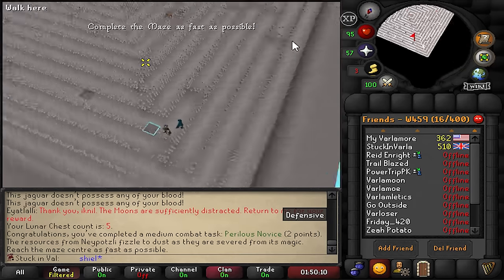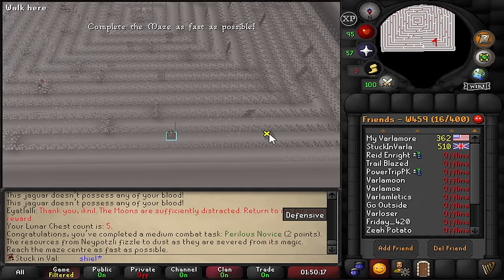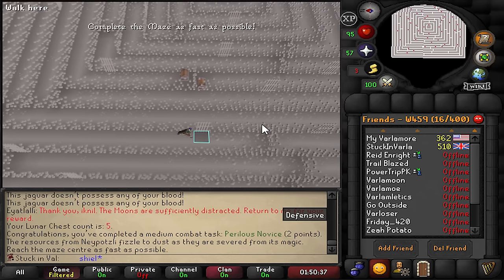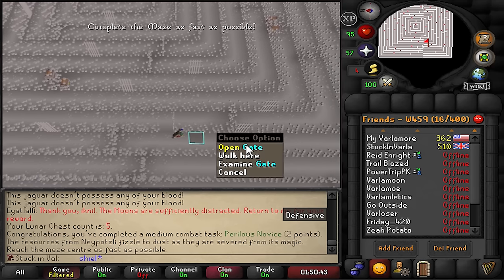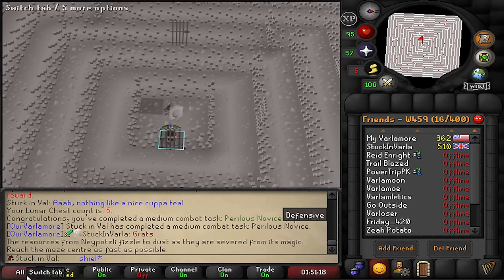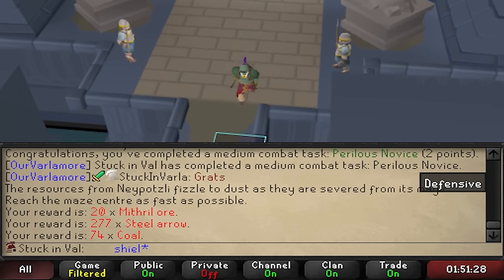A little surprise maze — we're gonna go ahead and do it very quickly. What do we need from mazes? Probably just runes. The sad thing is you can't get a random event in perilous moons, so it was only from me accidentally looting into my inventory that we got this maze. I don't think there's anything we necessarily need from the maze. Let's see what we get: coal, mithril, and steel arrows. Not the best, not the worst — we're fine with that.